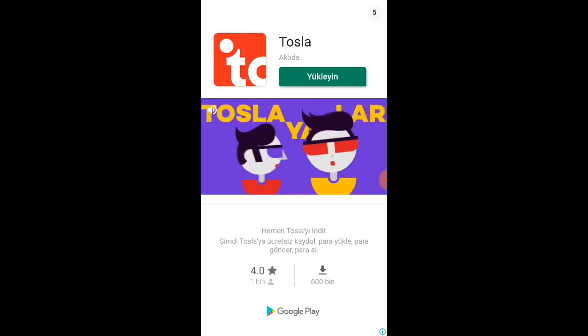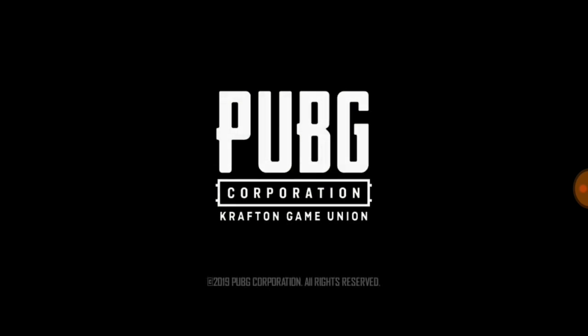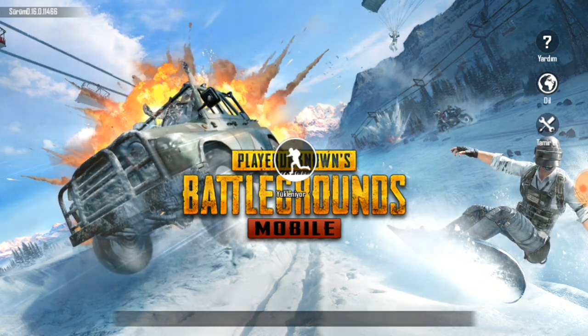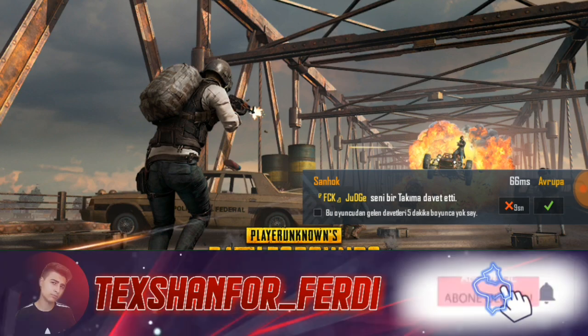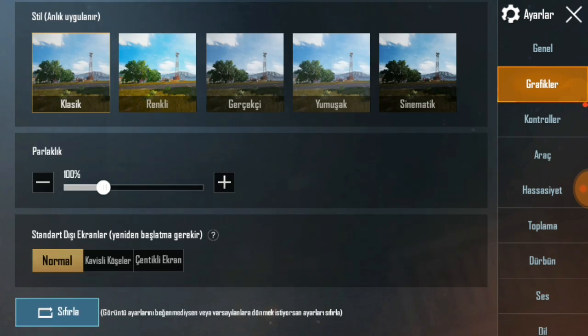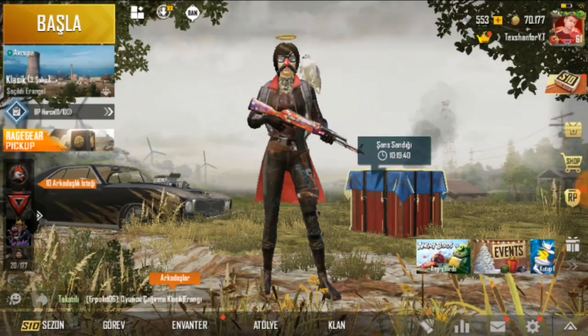Oyunumuza giriyoruz; bir reklam çıkıyor, geçiyoruz. Oyun açılıyor, sizlere 2 püf nokta daha vereceğim. Videoyu atlamayın, çünkü atlayanlar dediğimi bilmeyecek ve telefon yine kasacak. Oyunumuz ana ekrana geldiğinde bekleyin; GFX'ten giriş yaptığınızda bekliyorsunuz. Oyunun herhangi bir grafiğini bozmadık, sadece FPS'i 40'a çektik. Grafikler diyorum ve FPS 40'a açılmış, renkler 32 bit oldu.